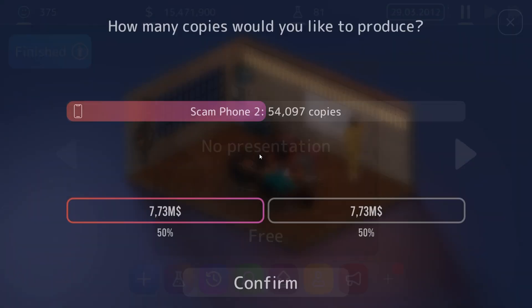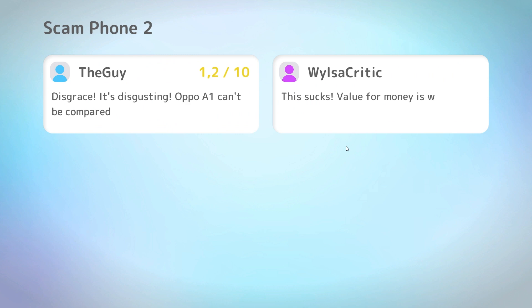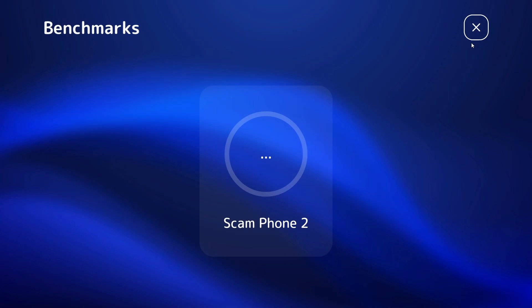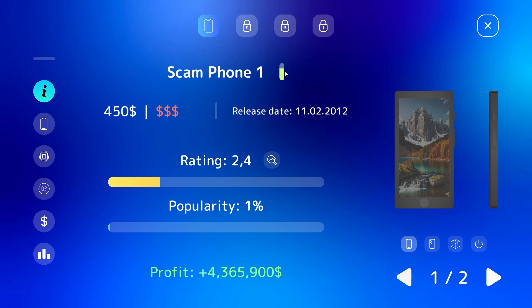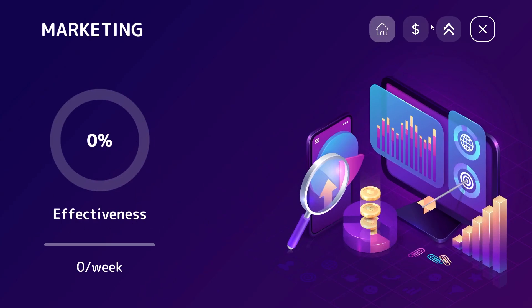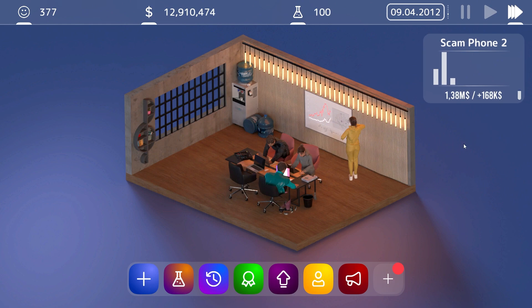So we launch the next phone, skip the presentation, and this time build a few more since we sold all of the previous ones. This one is getting even worse reviews, but oh well - phones are selling. It's currently at a loss but still selling, and the other phone made 4.3 million in profit. We can spend some money on marketing in different markets, probably ones with a lot of money, to hopefully sell even more phones and get them into profitability.